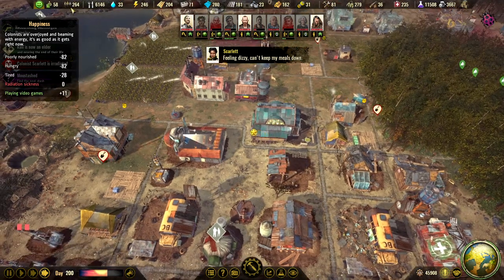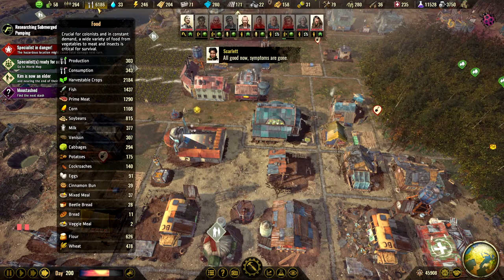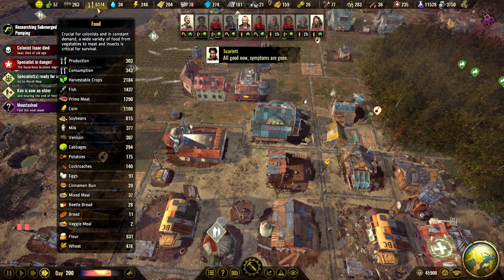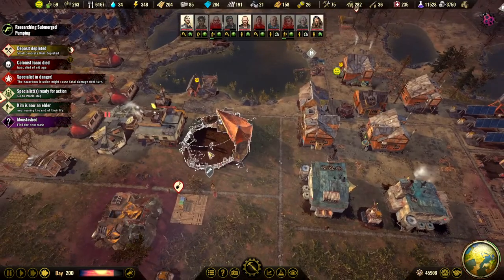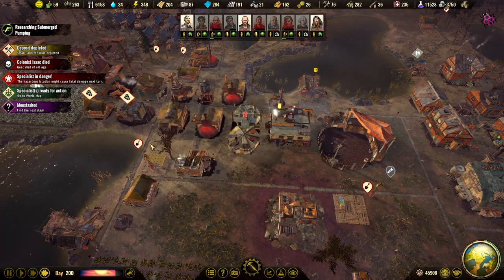People are freaking happy — poorly nourished though. We have 37 mixed meals. We got cinnamon buns, bread, and beetle bread. So that's all the food production we have. They just need to eat what we've got.